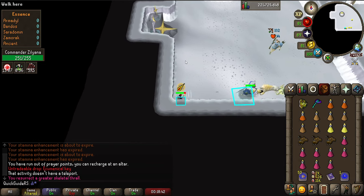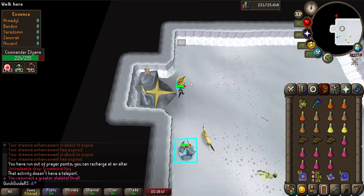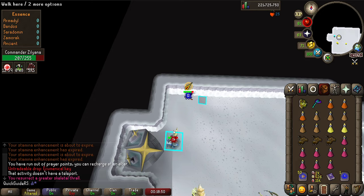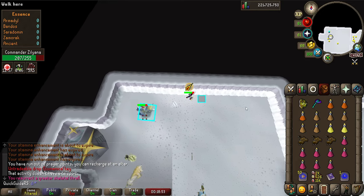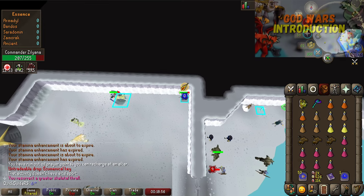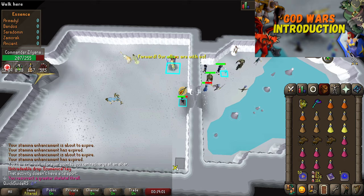Hello there! In this guide I'll show you how to kill Commander Zuliana. I'll show you the solo and duo method, both are really easy. And I'll also show 2 extra strategies which will increase your kills per trip. If this is your first time doing Godwars, check out my Godwars introduction linked on screen now. It'll show you how to get here, how to get KC, and much more.